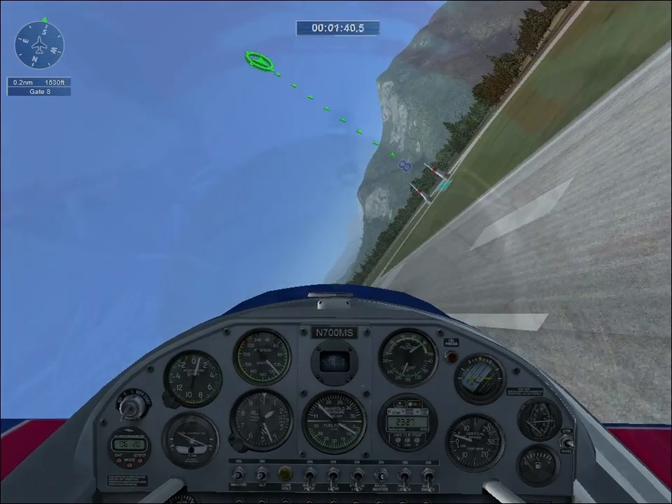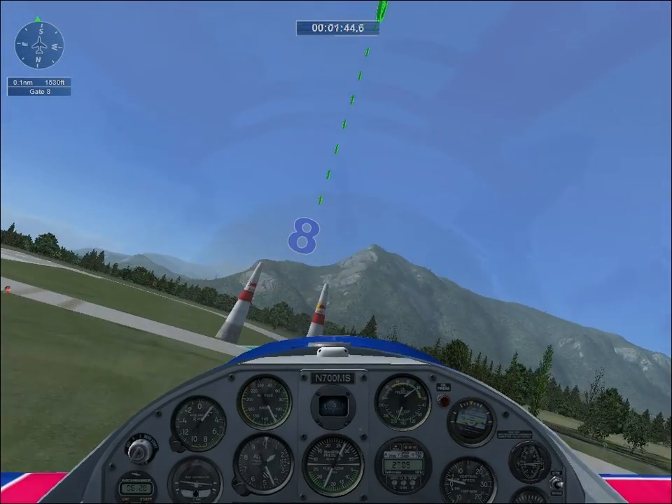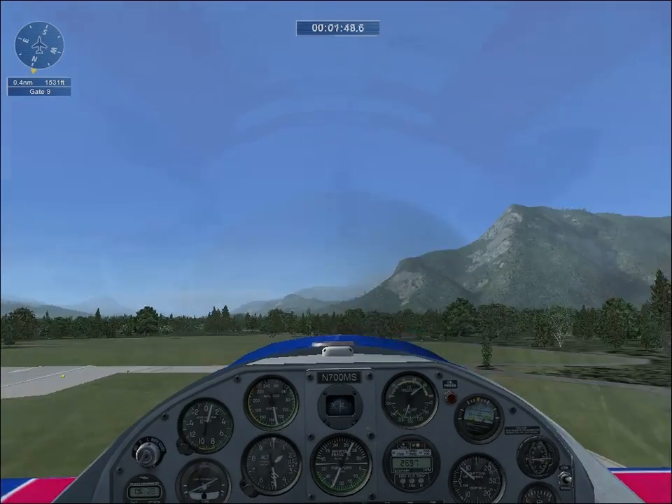Now cut across the runway for Gate 8. Cut back across the runway again for Quad Gate 9.